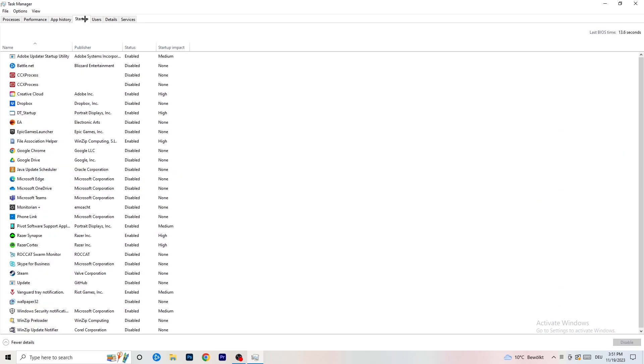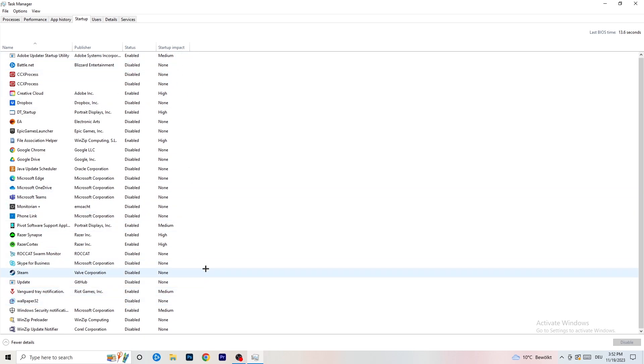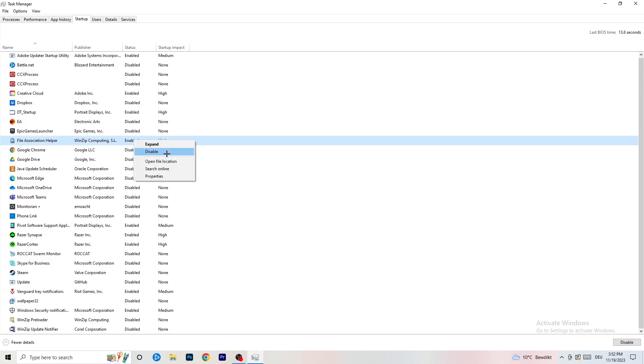Next, click on the Startup tab in the top left corner. I have a lot of applications disabled because my PC is a low-end, older machine that tends to have low FPS, crashing, and launch issues. You want fewer applications running in the background since they consume GPU and CPU. Right-click anything that is enabled which you don't need at startup and disable it — basically everything except Windows system items.